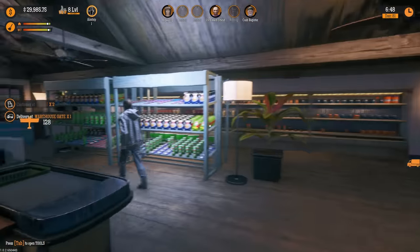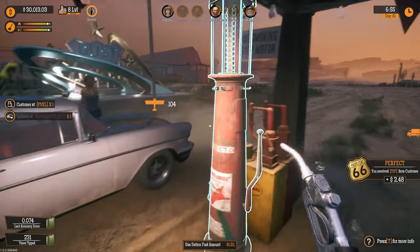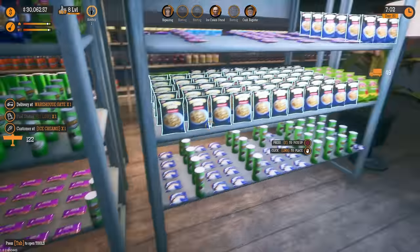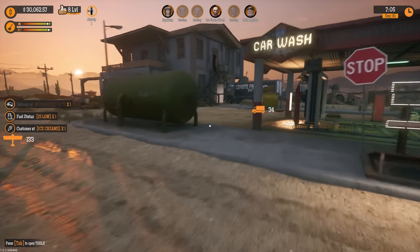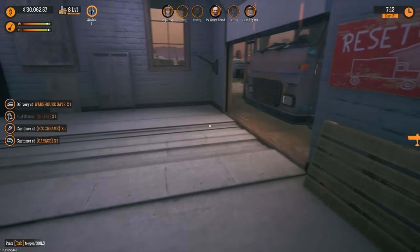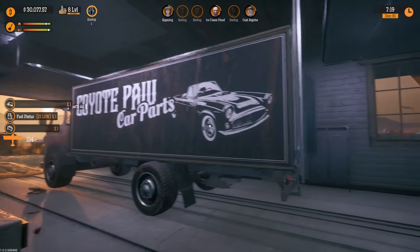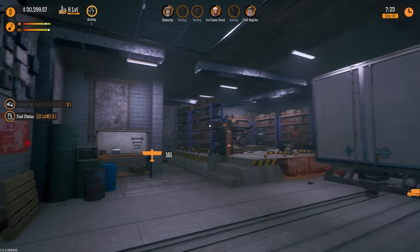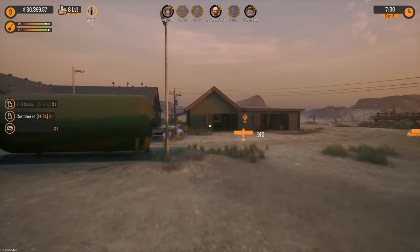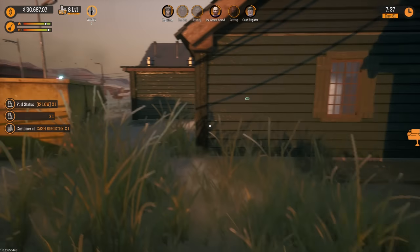Oh my god, it's actually working — people are just shopping! We got someone at the warehouse gate, but let me take care of the gas people first. We're gonna go get the garage stuff — I'll just leave the trash for a second. It's unfortunate that we won't be able to upgrade further. I really hope they focus less on that airport DLC and more on the actual gas station, because honestly, who gives a shit about an airport in this game?